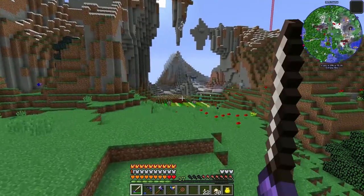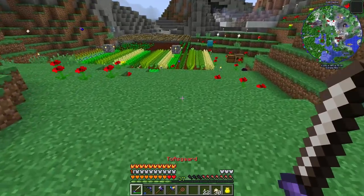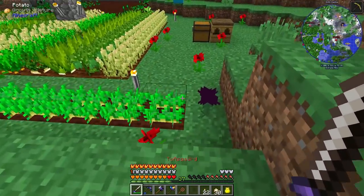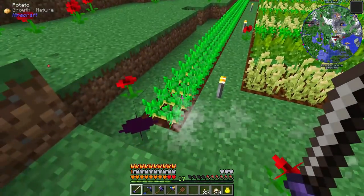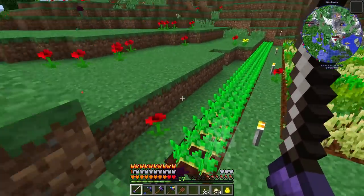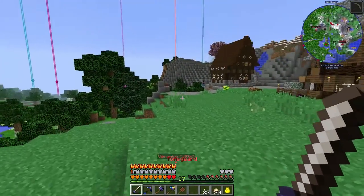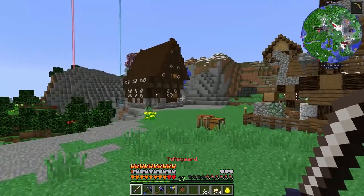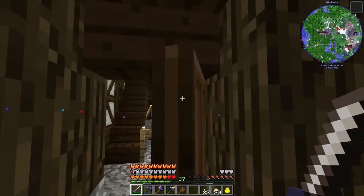Something I noticed — the villagers won't eat a lot of my food. I tried bread, apples, and ham's food — they didn't like them. Baked potatoes they love, so I put a little potato crop down and have been feeding them baked potatoes, because that's something they actually like.